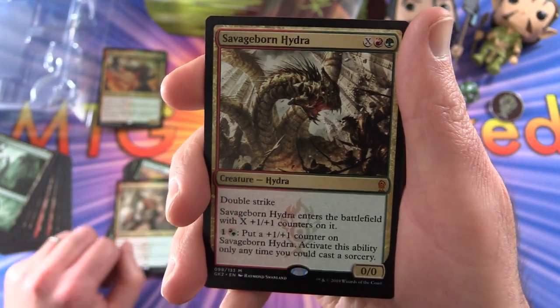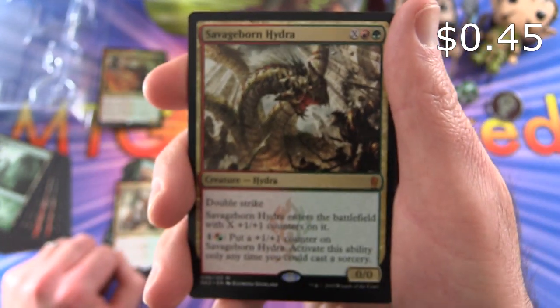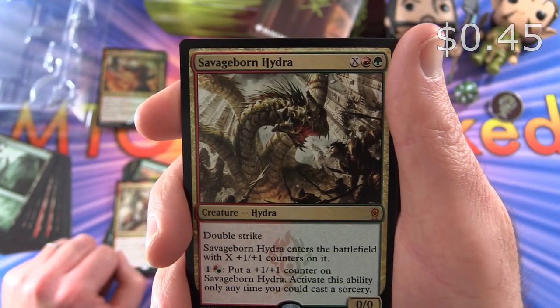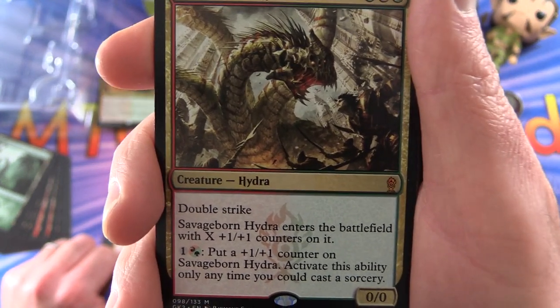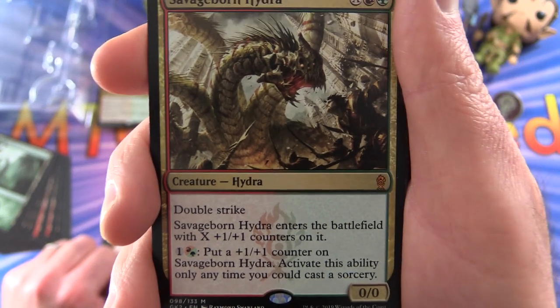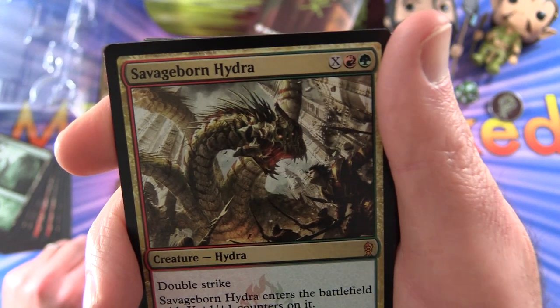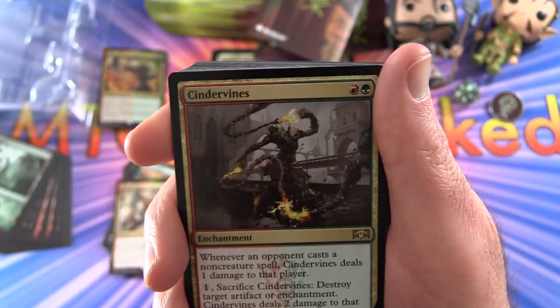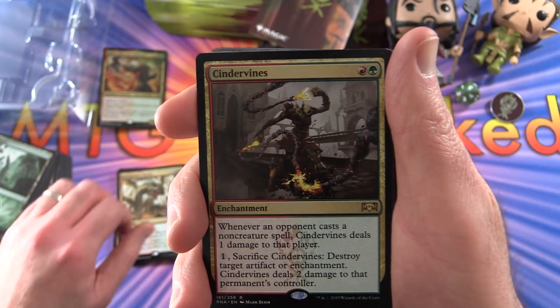And a mythic — Savageborn Hydra, Creature Hydra, 0/0 for X with double strike. Enters the battlefield with X plus one, plus one counters on it. For one Mountain or one Forest, put a plus one, plus one counter on it. Activate this ability only any time you could cast a sorcery. Nice to see a Hydra here — dirty big beast.